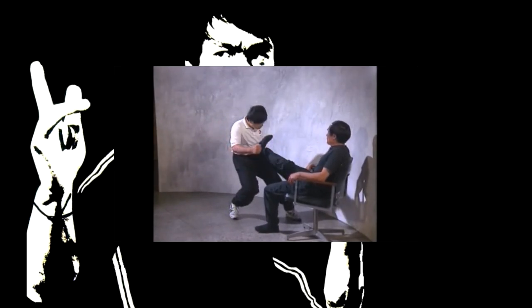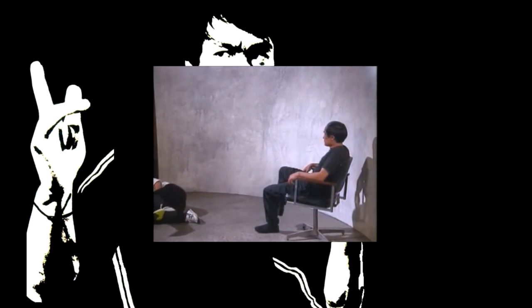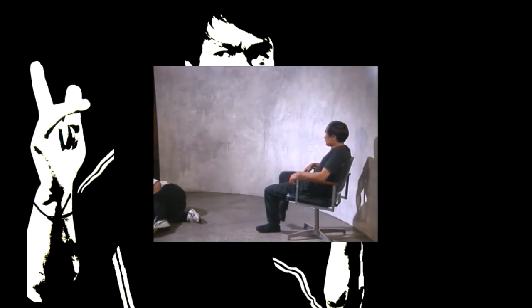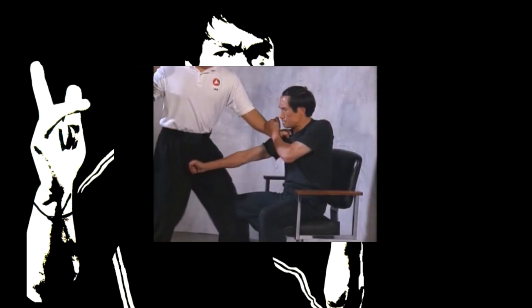While sitting in a chair, you are approached by an assailant. Without warning he rushes you — immediately, without hesitation, deliver a front thrust kick to the groin without getting up. While sitting in a chair, you are surprised by an assailant who grabs your shirt with both hands — quickly counter with a right punch to his groin.